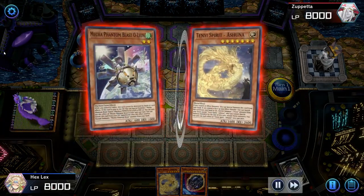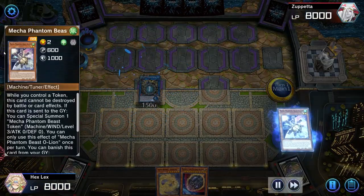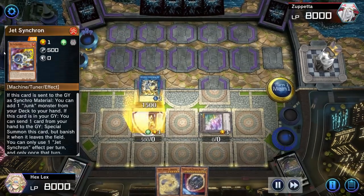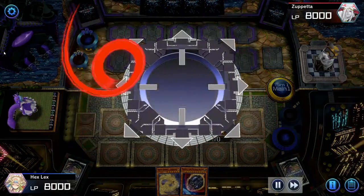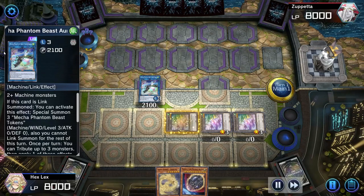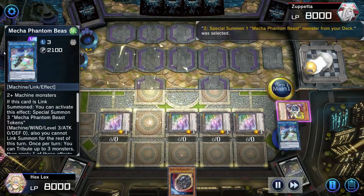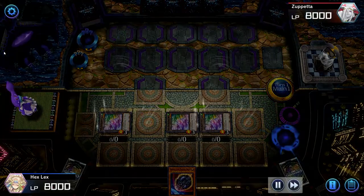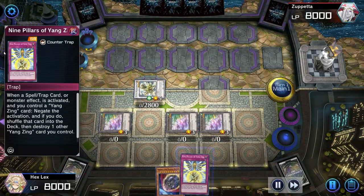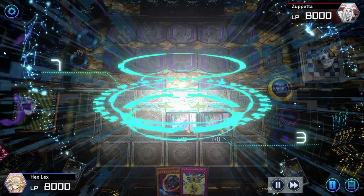We're just going to special summon Ashuna and normal summon O-Lion. As long as you have a Tuner and one other monster, you can make your plays. We can even use O-Lion to chain block the Halqifibrax effect, which is really nice — an upside to using O-Lion as your Tuner. We'll pull the Jet Synchron before going into Auroradon. We'll use Jet Synchron's effect, get rid of the extra Ashuna, and sack that off with Auroradon to pull the second O-Lion from the deck.